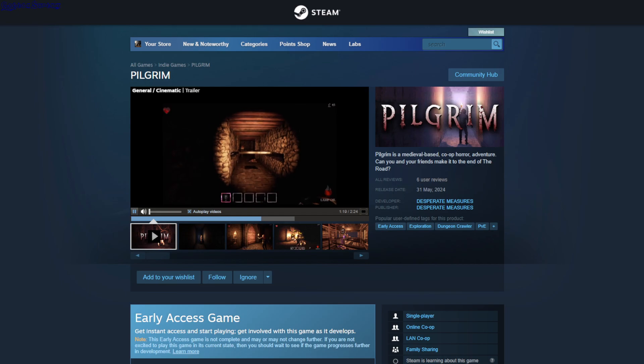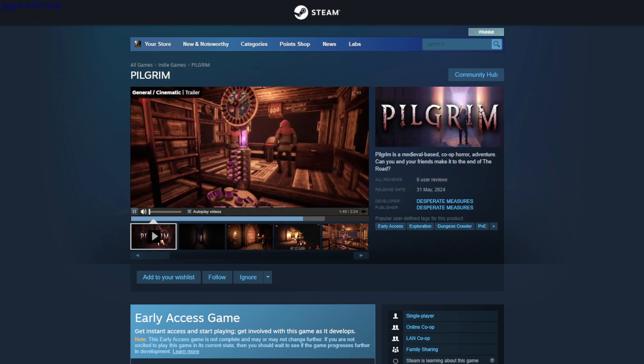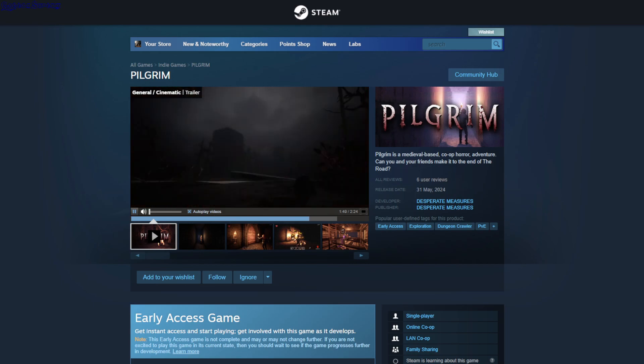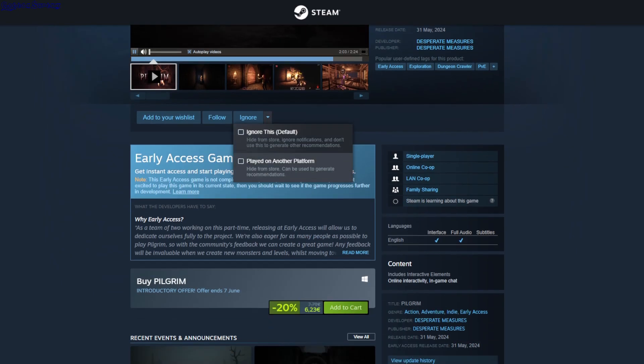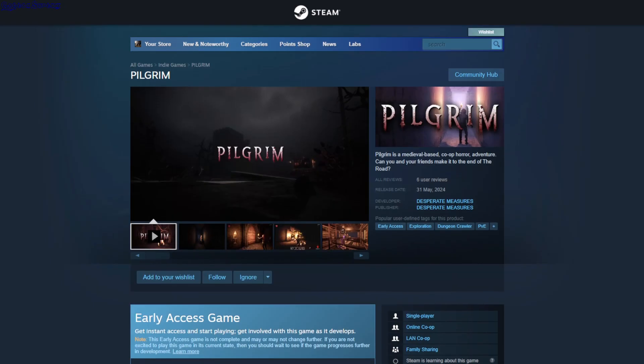Pilgrim — this is a dungeon crawler PvE game. You're in a dungeon with a lantern, and there are lots of traps to avoid, ghosts, and puzzles. There's some kind of carriage that's moving and you have to safely navigate it. It's like a stealth/puzzle game. This is $6.23.